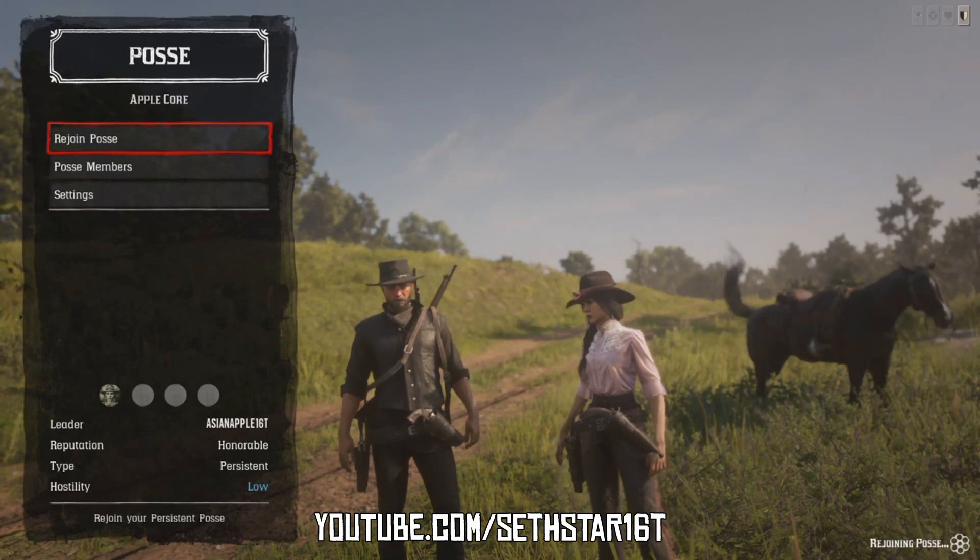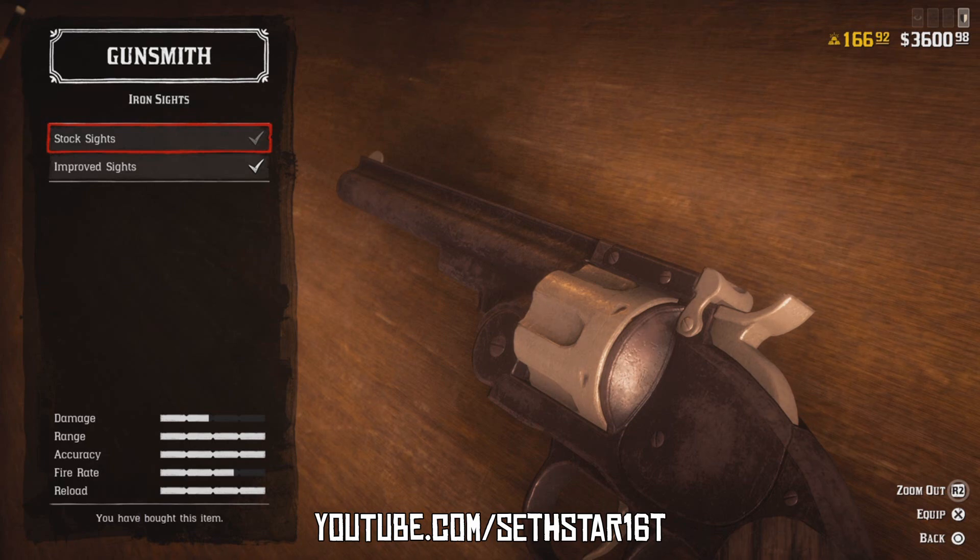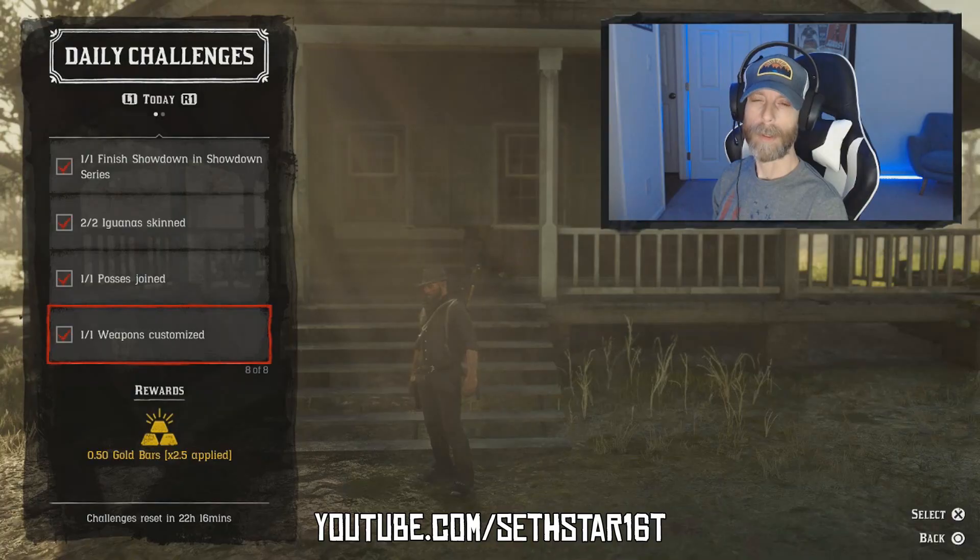Number six: posses — join someone else's posse. Forming your own does not count. Number seven: weapons customized. Head to any of the gunsmiths and change something on your irons. The cheapest option is to swap iron sights back and forth. Might as well hit the one in Rhodes — that's the area we're working today.